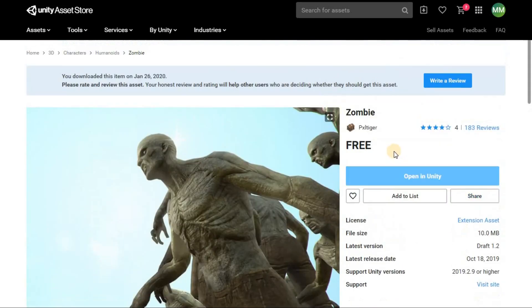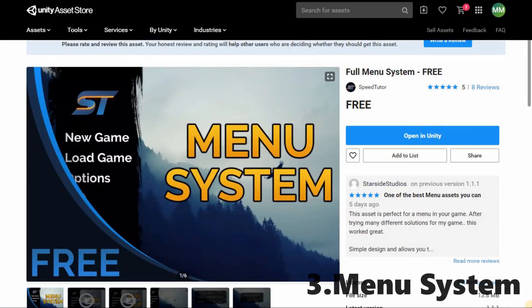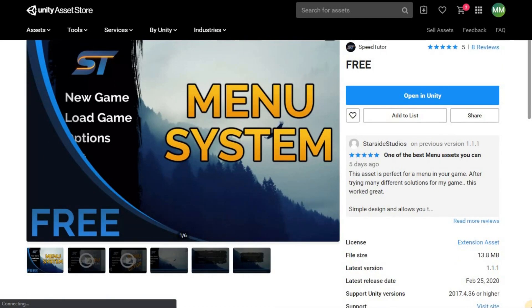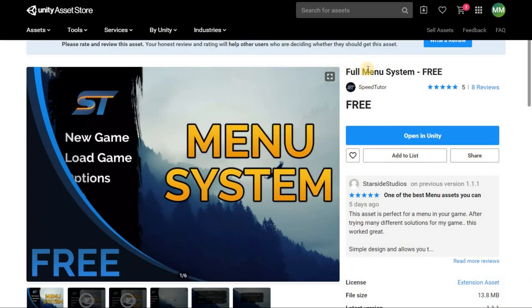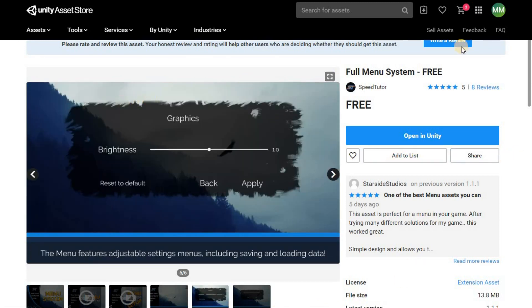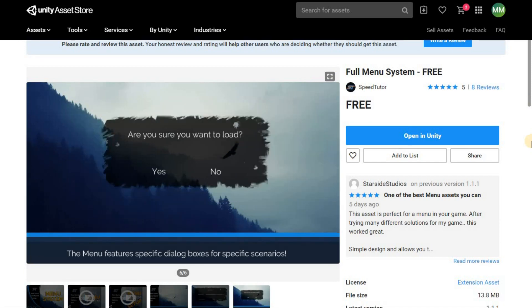Moving on to number three. This is a full menu system made by Speed Tutor, who is a great YouTuber with helpful tutorials. It is a menu system with UI, sound, saving and loading. It has an adjustable settings section and also has specific dialogue boxes for specific scenarios. It's only 13 MB and supports Unity 2017.4.56 or higher. It's worth checking out, and if you find it useful you can check his channel for more details on his menu system.